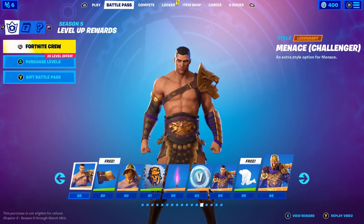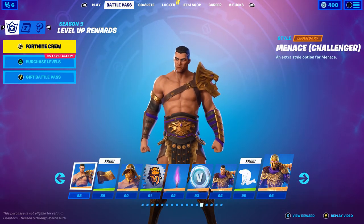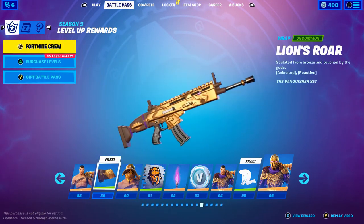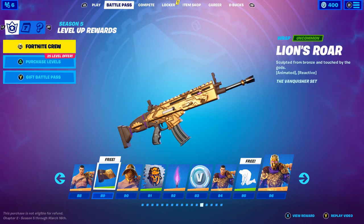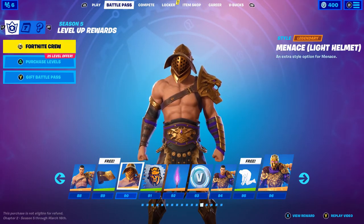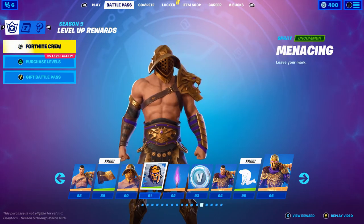Victor's Flail — it's kind of like the Ghost Rider pickaxe, pretty cool. Menace Challenger variant — that's pretty cool, I like that. Lion's Roar wrap — looks pretty awesome. Another style with the light helmet — I don't really care for that one as much.